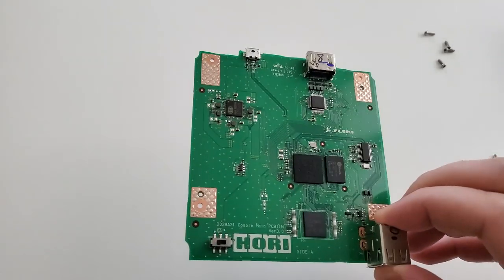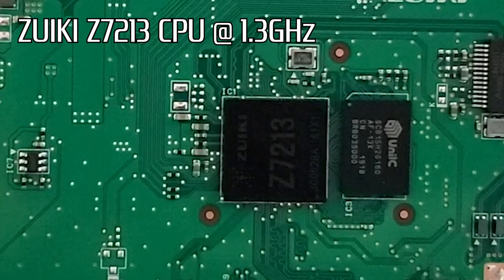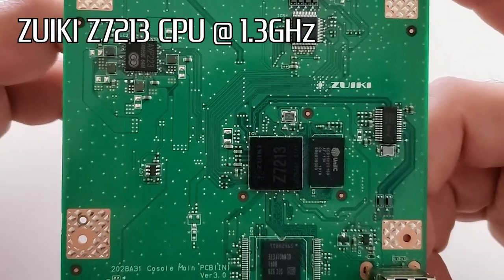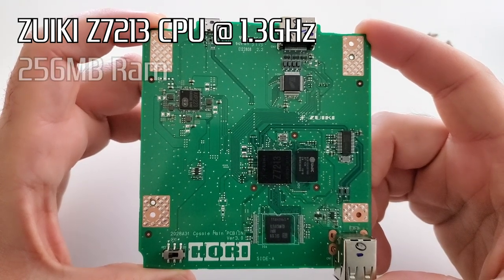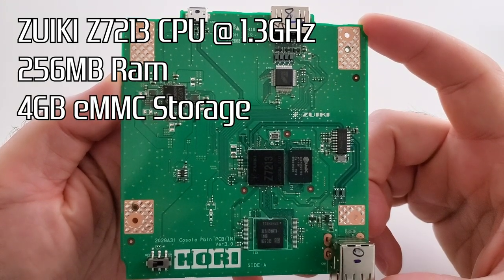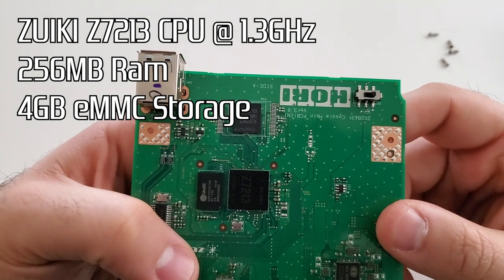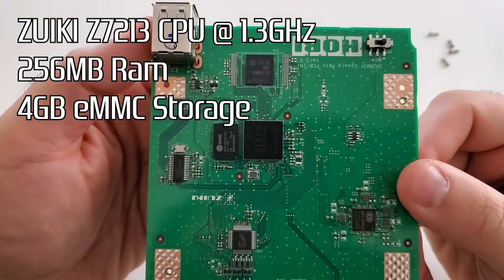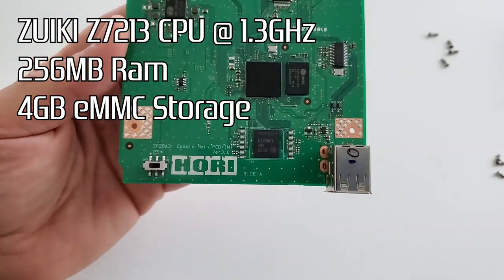In terms of actual specs, I was really surprised to see that the system-on-a-chip - the CPU used here - is the exact same CPU as the Sega Genesis Mini: the Zuki Z7213 SoC. This tells us it's going to be a fairly simple mod since we've already modded the Sega Genesis. Memory-wise everything's the same - 256MB of RAM - but storage is substantially increased. The Genesis Mini had about 512MB of flash memory, whereas this has 4GB of internal memory. The reason is that it includes PC Engine CD and TurboGrafx CD games, which can be over 300MB each.